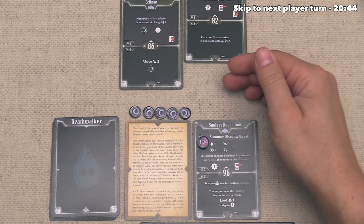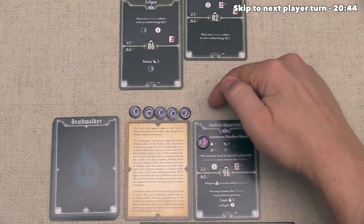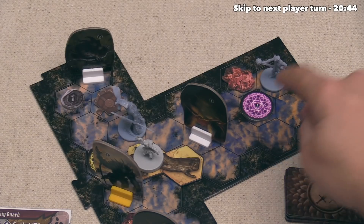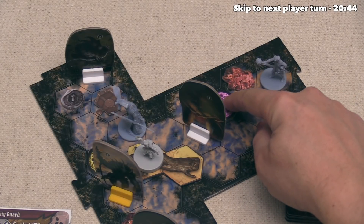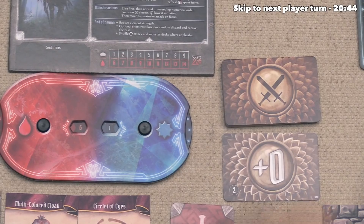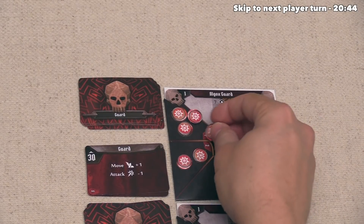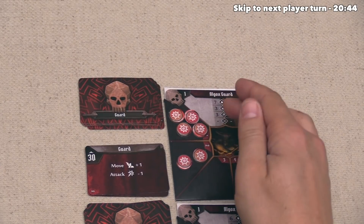It's time for the Deathwalker to activate at initiative 82. Whenever a figure has summoned something, those summons activate first, so the Shadow Beast activates. It has movement 3 and attack 2, and focuses on this Algox Guard. It moves into adjacent range, then does a 2 damage attack using the Deathwalker's modifier deck — drawing a minus 1, so it does just 1 damage toward the guard. That guard still needs 3 more damage. If it hadn't been healed, it would be dead now, but that pesky Shaman got in the way.